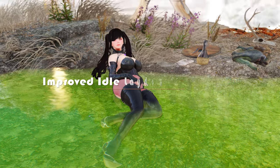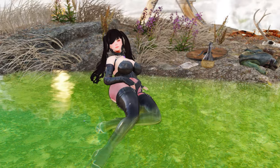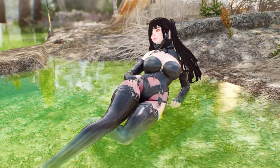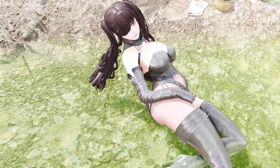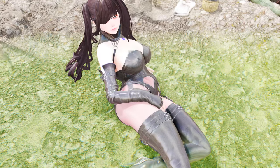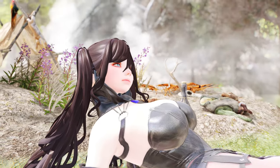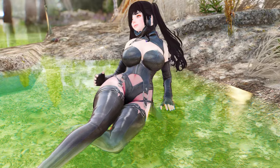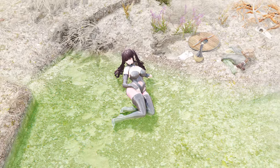Next, let's explore the Improved Idle Laydown Animations mod, an animation created by Sonderbane that enhances the way characters lie down. Notably, it is frequently used by NPCs lying down in Hot Springs, located southeast of Windhelm. Players who appreciate Sonderbane's creations will likely enjoy this animation. With the Dovahkiin Kenlin mod, players can also use this animation in specific locations.